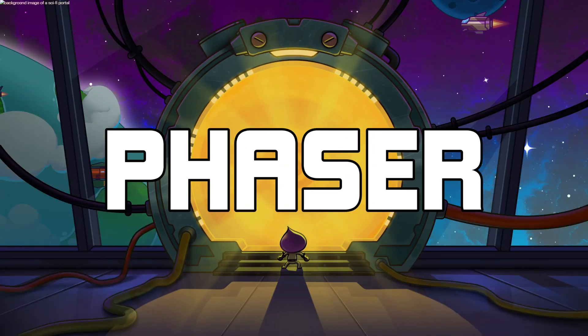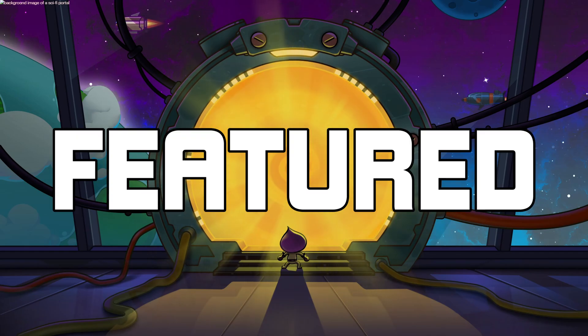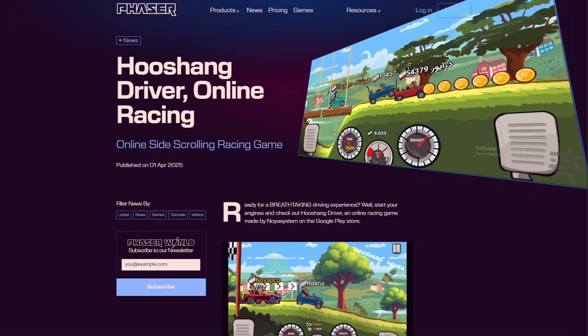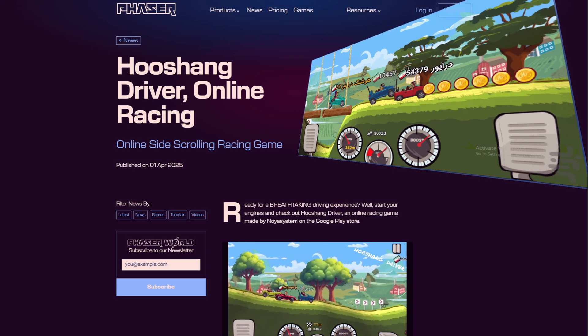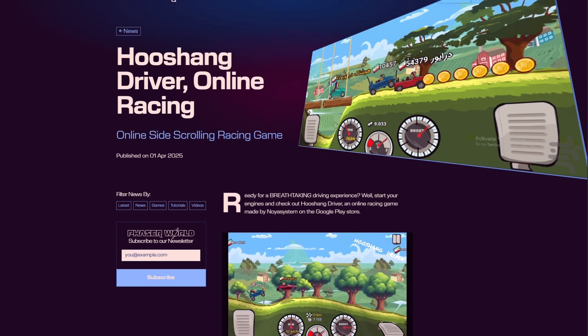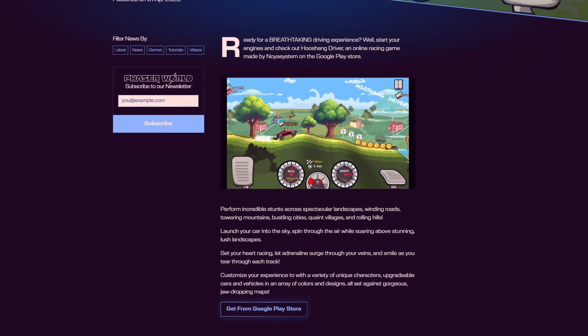Now onto our Phaser showcase this week, let's take a look at two featured games built with Phaser. First up, Hushane Driver by Neuer System. It's a wild race experience packed with action — think crazy stunts, big jumps, and challenging terrain. You can cruise through hills, cities, and even off-road environments.